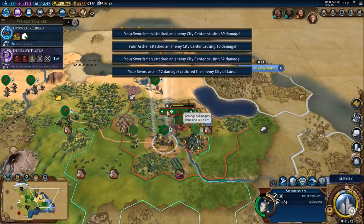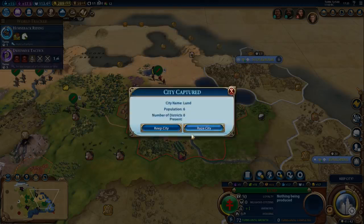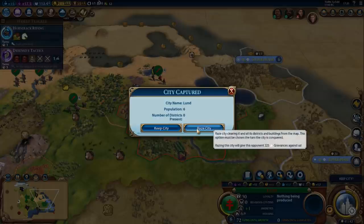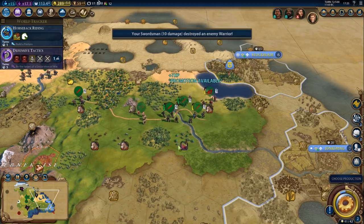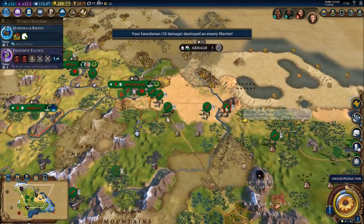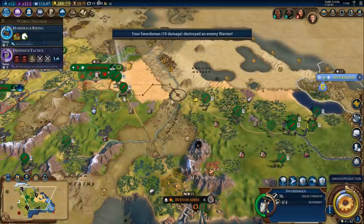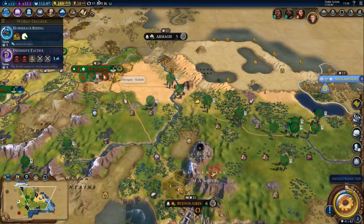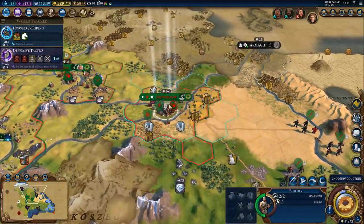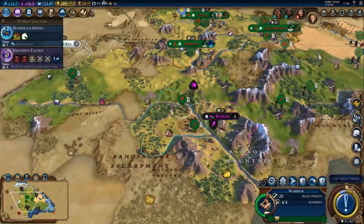Let's check loyalty — minus 10.5 pressure from nearby citizens. That's obviously not going to work. We will get 225 grievances against Sweden if we raze it — sure, why not, let's raze it. Let's keep pushing — I wonder if we can just wipe out Sweden before we lose the units. We've got 21 more turns. I don't think we can do it in 21 turns, but I'll see just how much damage we can do. Not to mention we can save up gold and then levy units again — no problem.